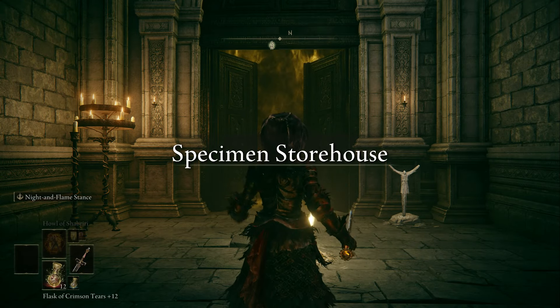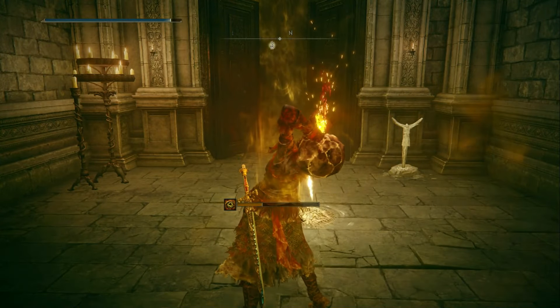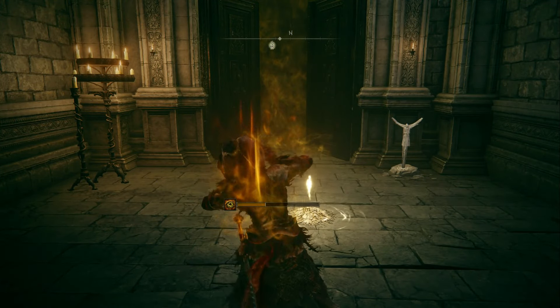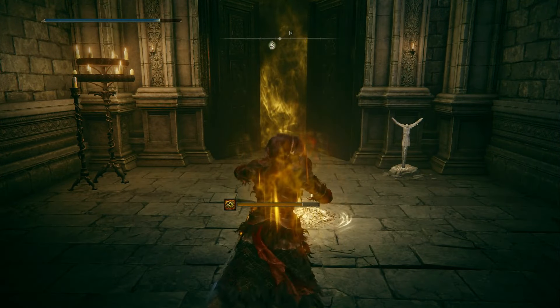What's up guys, Celestia here again bringing you another Elden Ring build. This is actually a throwback to one of the weapons from the original game, the Sword of Night and Flame — one of my personal favourite weapons because it allows you to do a kamehameha just from the sword.